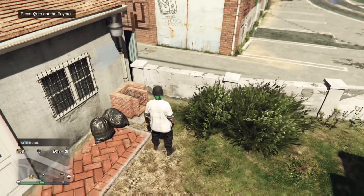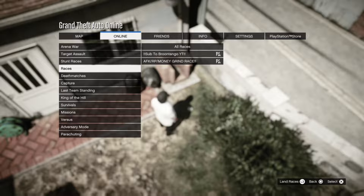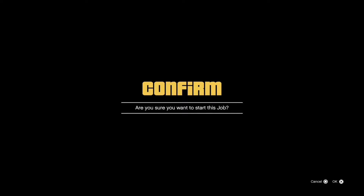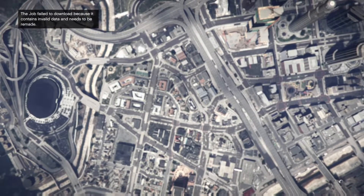Just search up any other peyote plant on the internet. Then what y'all want to do is go to jobs and bookmark, then go to social club and bookmark this job right here. So right when you're about to select it, you want to spam right on the d-pad. I didn't get it first try, but that should happen the first time you do it.